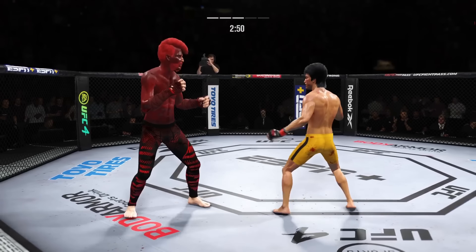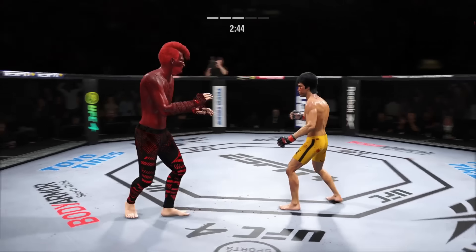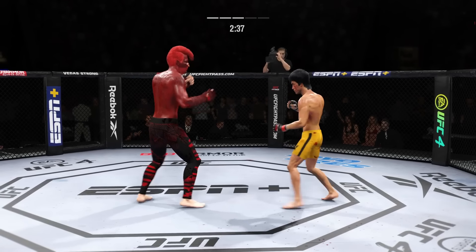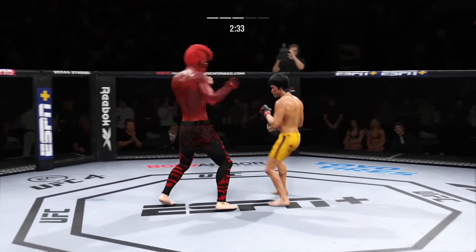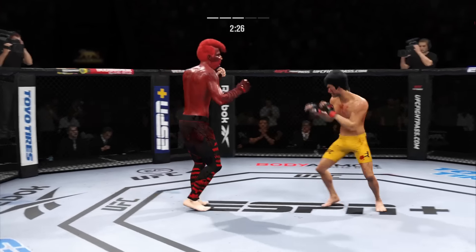Lee gets caught with that punch — his chin has held up thus far. Got to shore up the defense here. Nice counter to the left hook. It's a beautiful kick right there — I don't know if you've ever been kicked by a mule, but it probably feels something like that. This guy is landing this kick with so much force. Once you take that many kicks, it doesn't matter if they're hard or not — those are a lot of kicks.